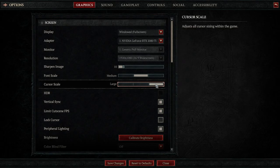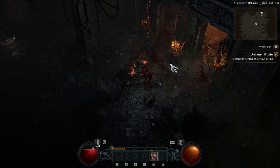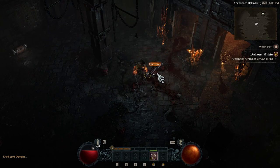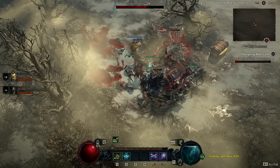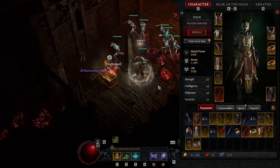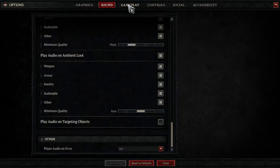This way you will always maintain sight of your cursor indicator even in heavy battles. Under sound, it is also essential to tweak item drop sounds to avoid missing any critical loot. Make sure that in-game loot sounds and play audio on ambient loot are checked, and their minimum quality is set to magic or even higher. That way you only hear the better loot dropping.